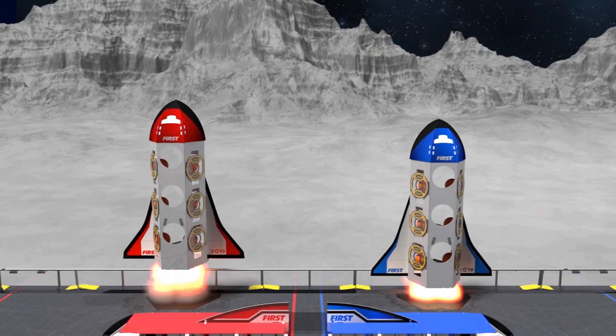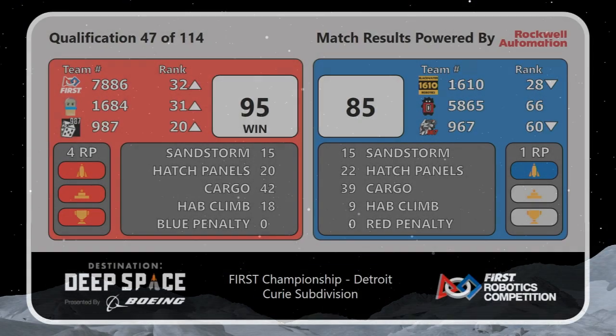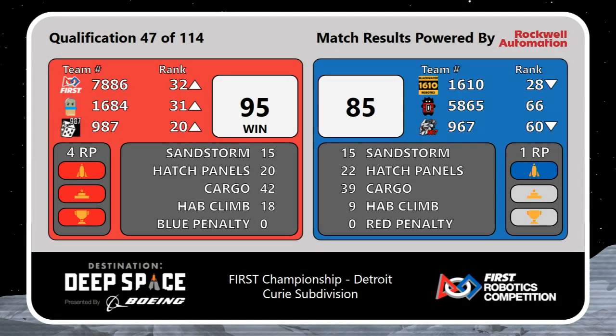And we have a score. It's the Red Alliance able to put up a score of 95 to 85, completing a Unicorn match, which means that they get four ranking points — two from winning, and then one each from filling a rocket and also from earning so many points by accomplishing the Hab level climbs. That means that all three of our Red Alliance robots will be moving up in the rankings.